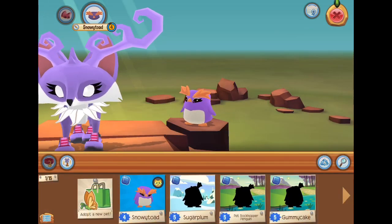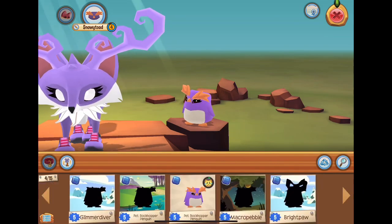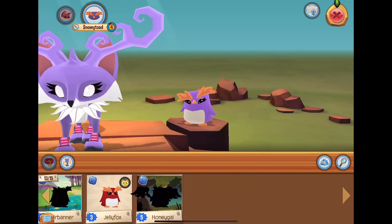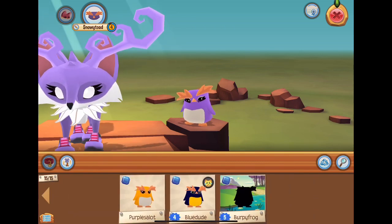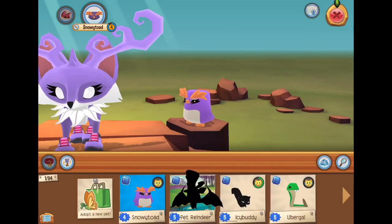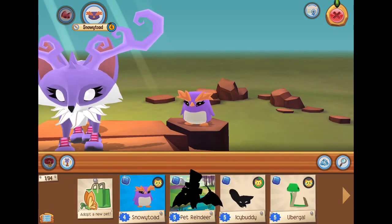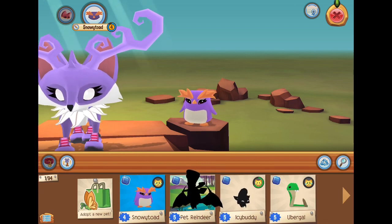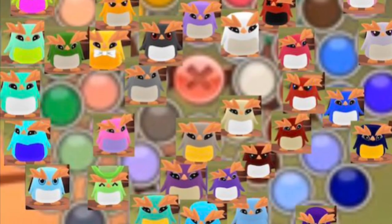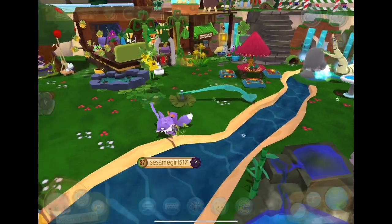I can't end this video without showing my Rock Hopper Penguin hoard. My goal is to get one of every color, which is really hard, and I'm actually pretty much there. I have a lot of different colored penguins — 15 pages, they're so stinking cute. If you're curious, here's a chart of the colors I'm still needing. Please let me know if you have any of these because I would love to offer for them.